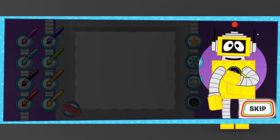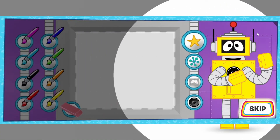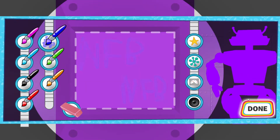Now it's time to decorate your robot! Click on the color brush you want to paint with, or click on a sticker to put the sticker on your robot! Click done when you're finished! Done!